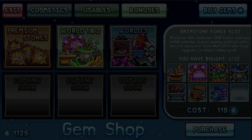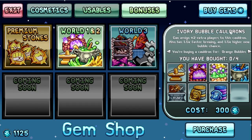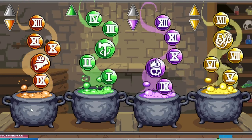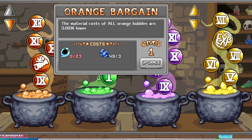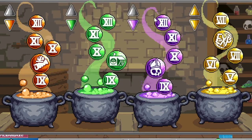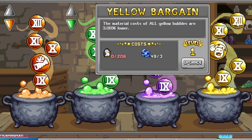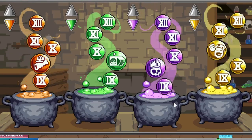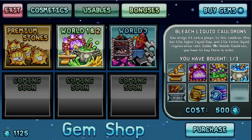The ivory bubble cauldron — I would say these are not worth it. You're buying a cauldron for orange, green, purple, or yellow bubble. I would not buy these because eventually you will unlock everything anyway. As you can see I've unlocked all the bubbles and I still have the default cauldron.